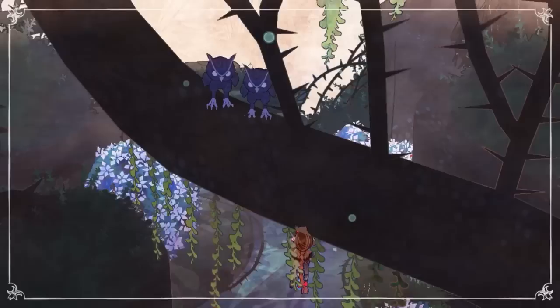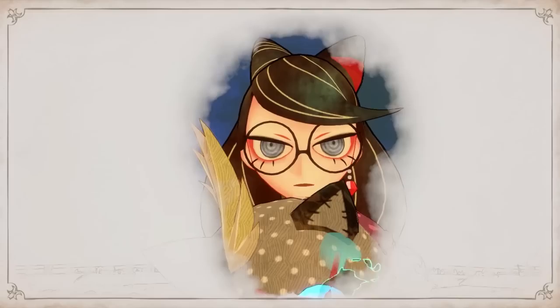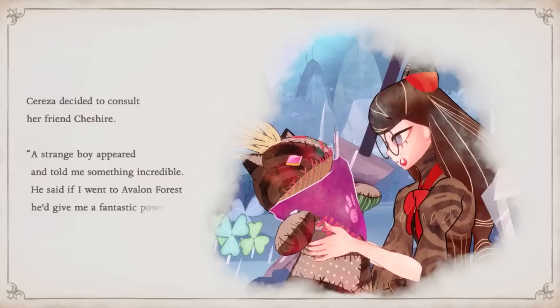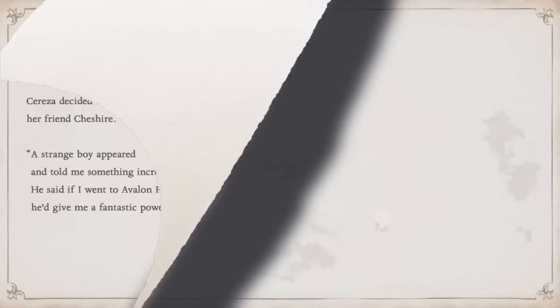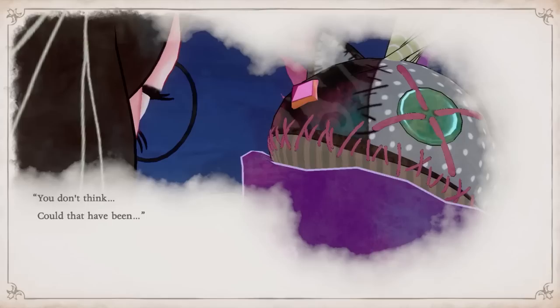Bayonetta Origins introduces us to a young Cereza, a forbidden child of a Lumen Sage and Umbra Witch, who desperately wants to become as powerful as possible so she can rescue her mother from prison — placed there due to an outlawed love affair. After a dream sequence in which a mysterious boy tells Cereza that the power she seeks lies deep within Avalon Forest, the young witch takes off into the night, ditching her stern mentor Morgana, and immediately finds herself in all sorts of trouble.